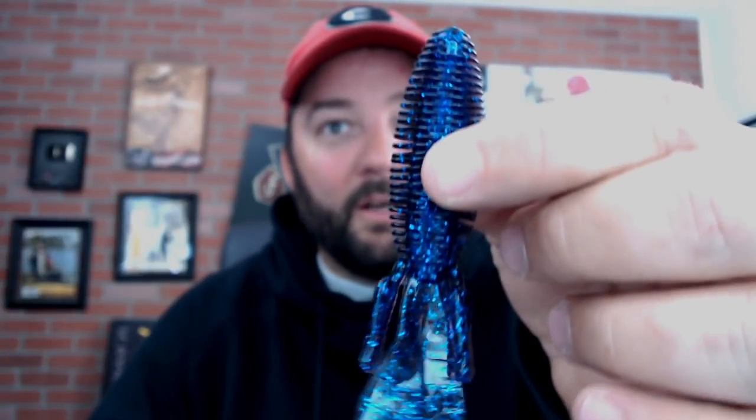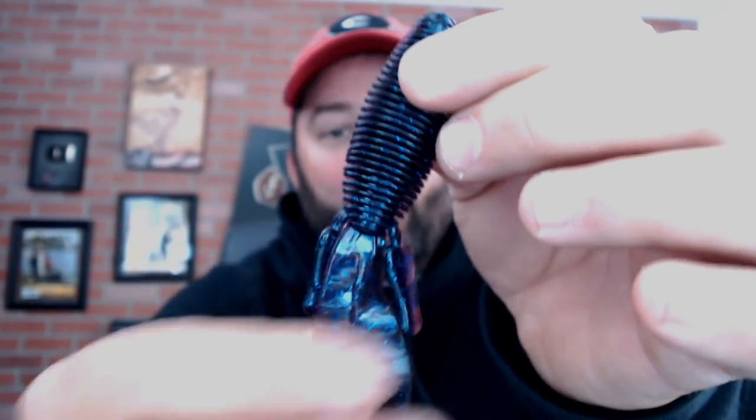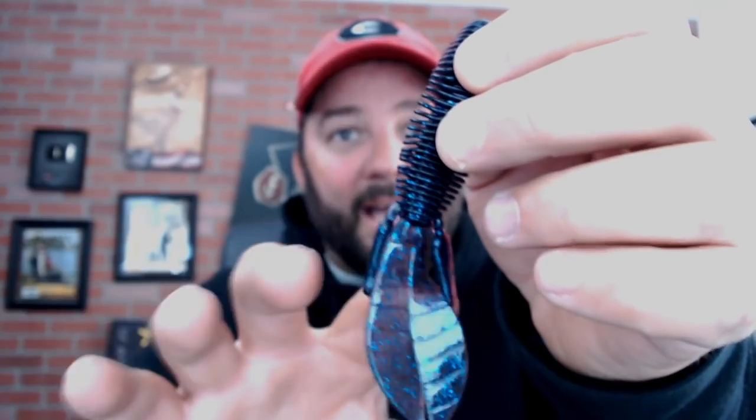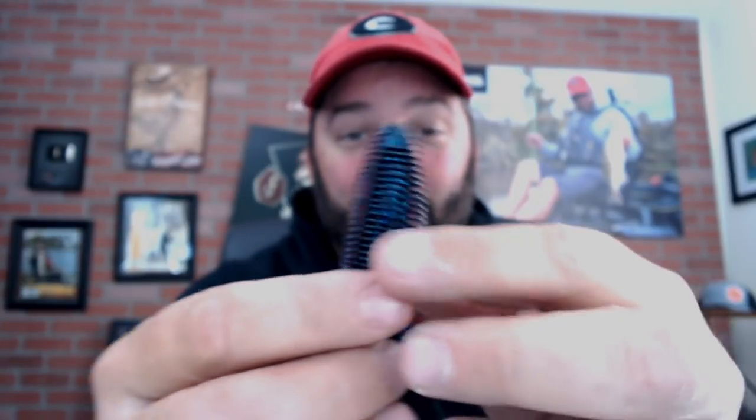The first one is pretty basic — this is a Missile Baits D-Bomb, in black and blue or purple and blue. I'll also use green pumpkin or anything like that. What I'm looking for with creature baits is one that has a lot of appendages. When you Texas rig it, you put a weight in front of it and you're flipping it around cover, around bedding areas.